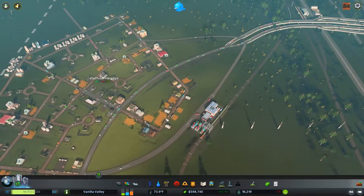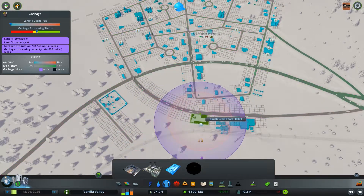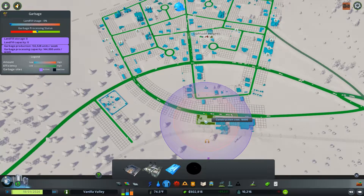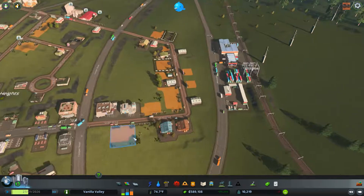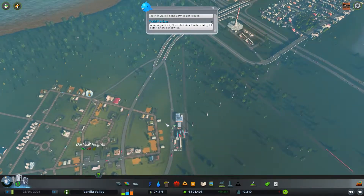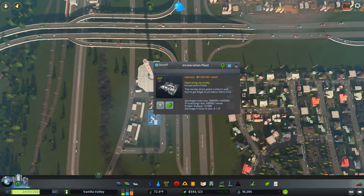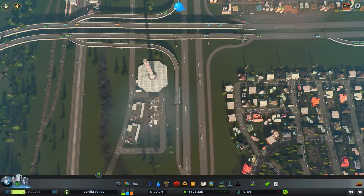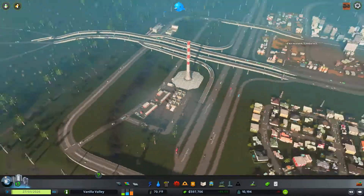It may have some trouble getting out here, so what we may want to do is get a recycling center right out here, and this will service this area. It's a little more expensive, but it will pollute. We don't have any houses over here, just industrial — they don't mind that too much. It's better than putting down another incinerator. Recycling centers don't hold as much trash and cannot process as much as incinerators can — in fact they're double. There's also more trucks coming out of the incinerator. It is more expensive but a little more efficient than the recycling centers, unfortunately, because incinerators pollute a lot more. But we can make a switch later.